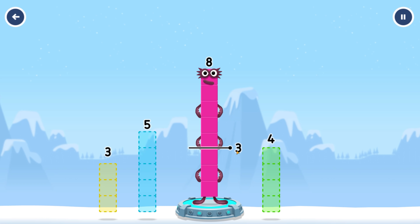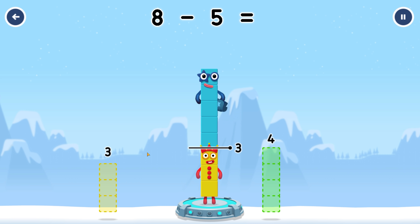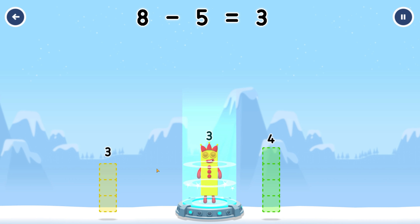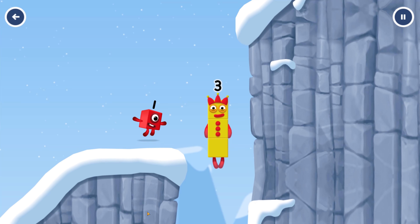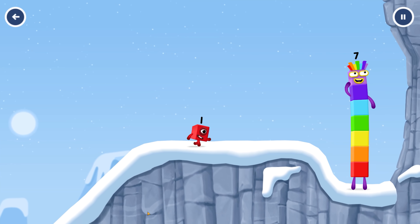Take number blocks away from eight to leave three. Drag an outline onto the middle to take number... You've cracked it! Eight minus five equals three! Three! Yes!